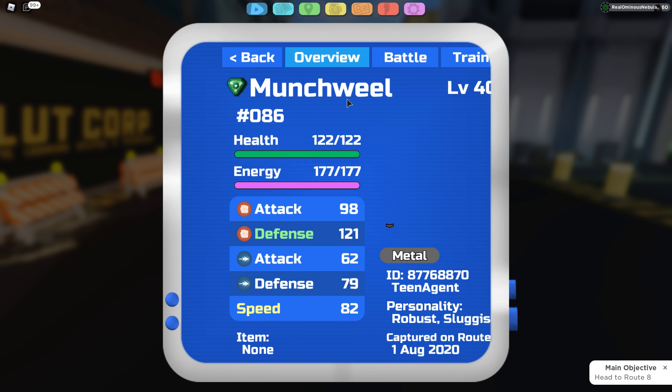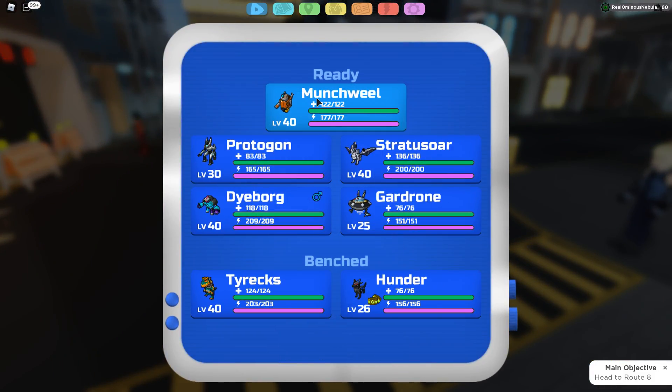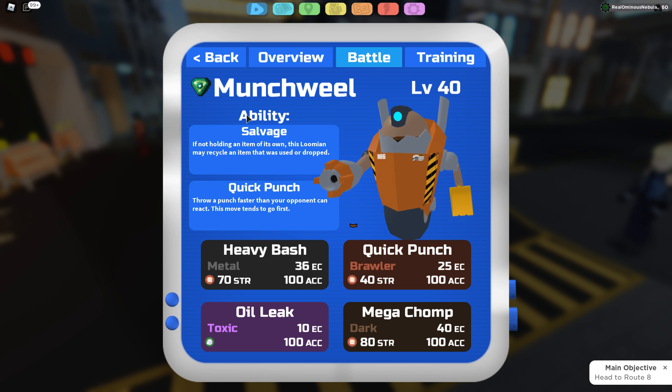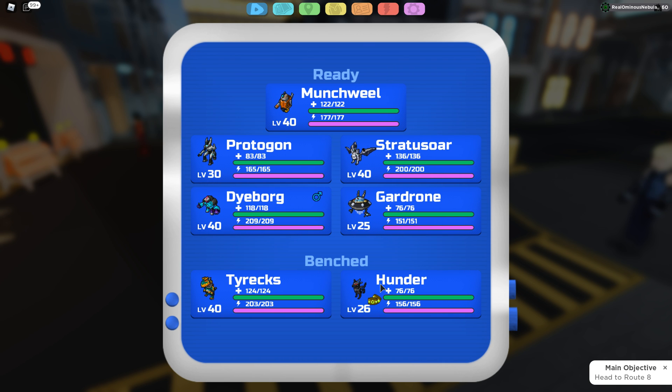Now we have Munch Wheel, the Chomp Pack evolution — pretty cool design. Its stats are 113 M defense, 94 M attack, 78 R defense, 79 energy, 89 HP, and 66 speed. It has the ability Salvage when not holding items, and also picks up Rev Up which is a good ability. Overall, Munch Wheel is actually really really strong — you should definitely experiment with it in your PvP team.